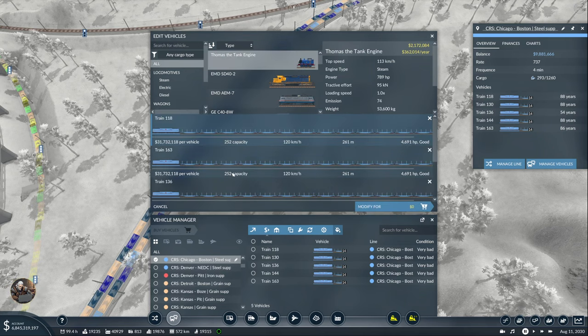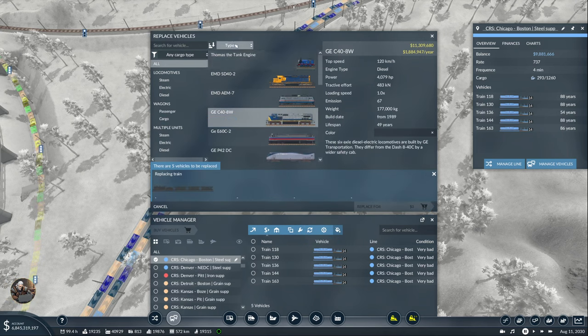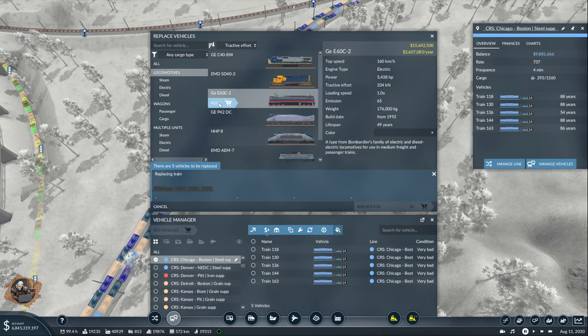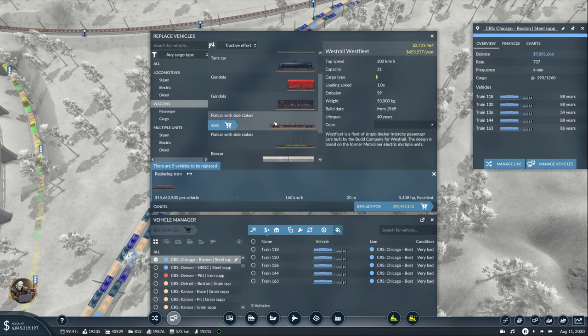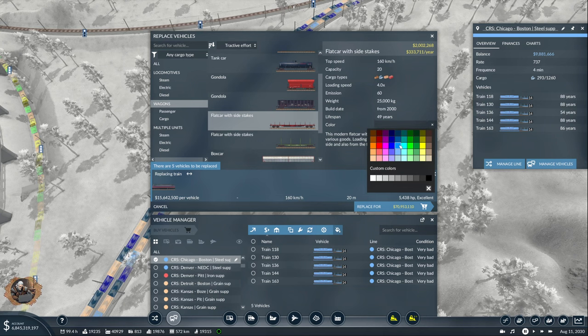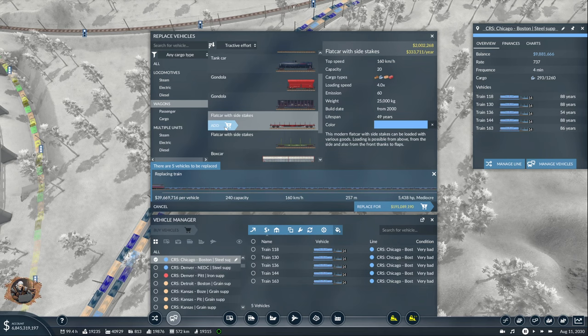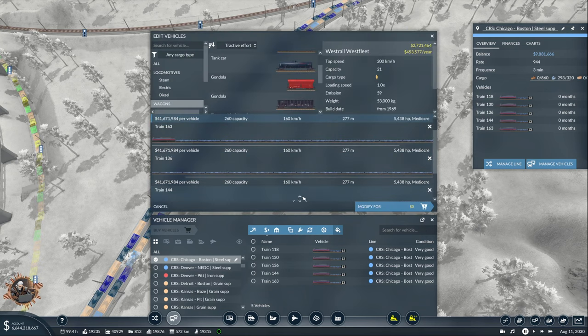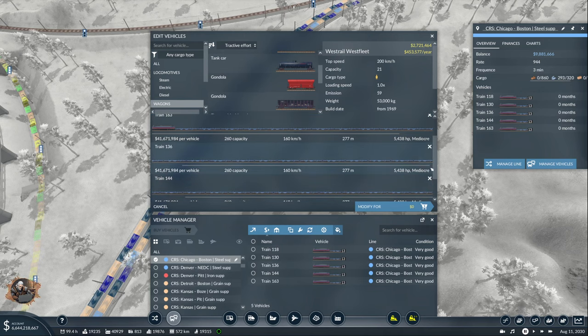What's the capacity here? 252. Let's replace them all with this locomotive and wagons. We need to give it the color — this one, 152. I don't know if I can reach that — yes I can. That was expensive — 944. Okay, that's 13 wagons. I think I can add two more — no, I cannot have less.